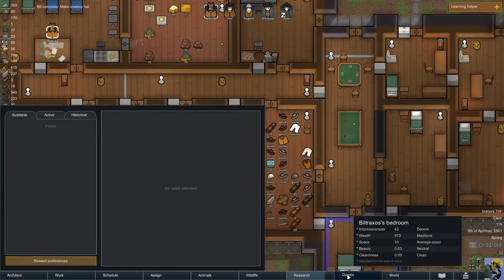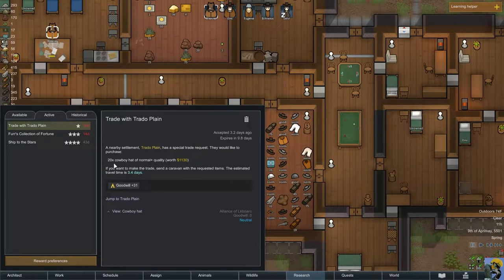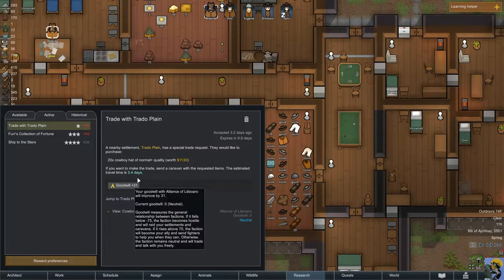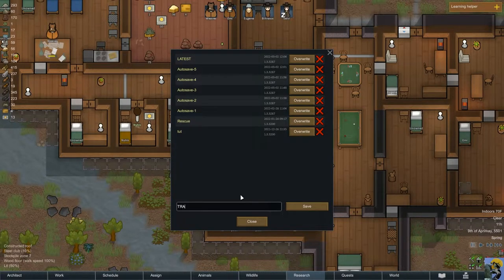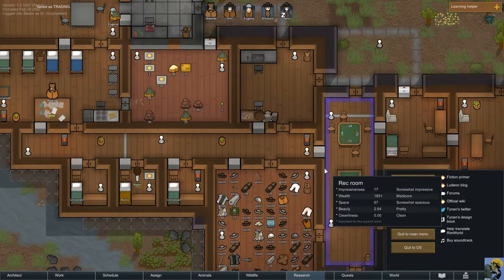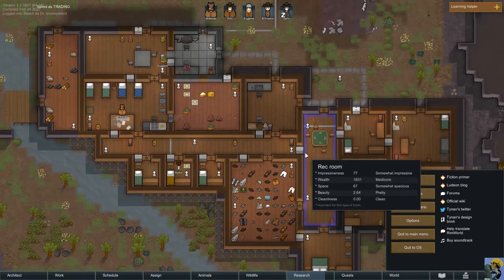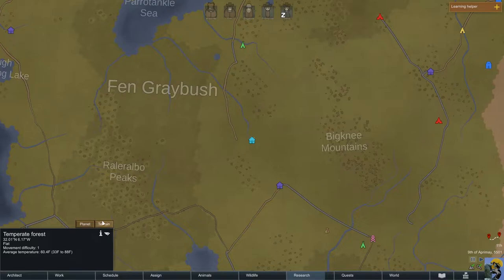The quest says to trade with Trado Plain - they want 20 cowboy hats of normal or better quality worth $11.30, and we have 9.8 days to do this with 3.4 days travel time. So I'm going to save the game, calling this save 'trading,' and see if I can set out to do this. I haven't actually made a caravan recently - ever - so we're going to go to the world map and make a caravan.